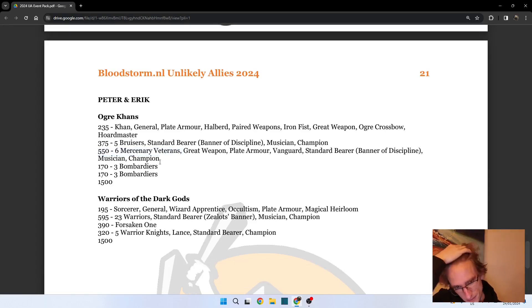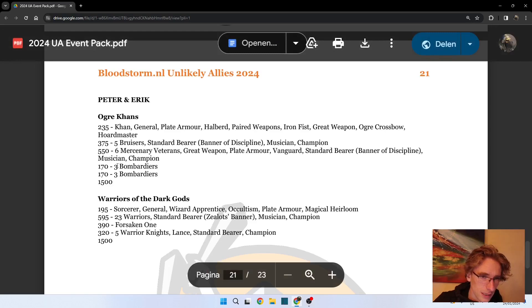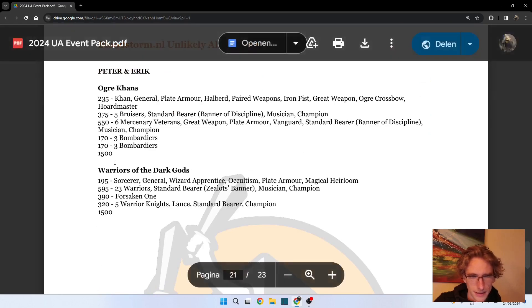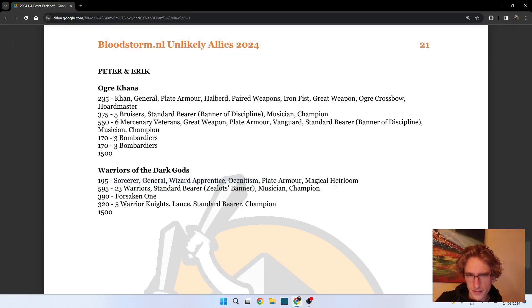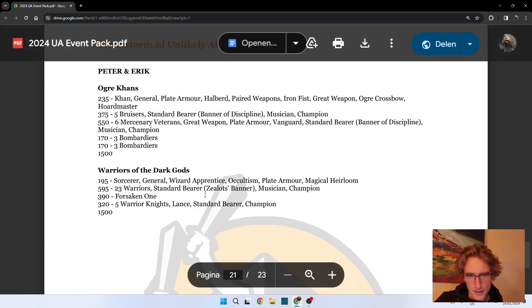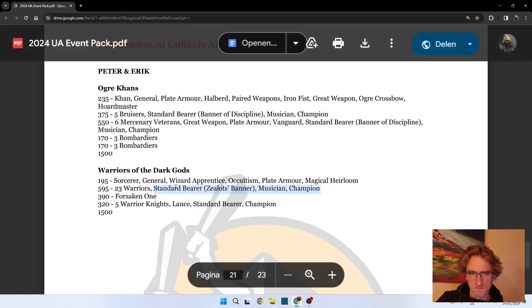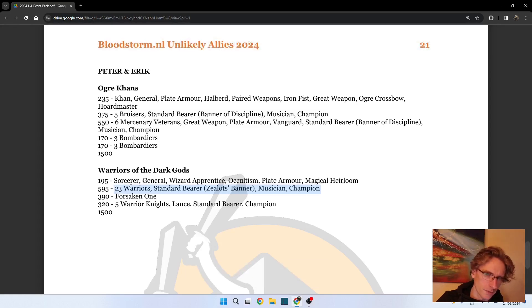My prediction would be that if the Adjudicators land against the Mercenary Vets, the Mercenary Vets are going to lose that combat. Luckily they have some Bombardiers to take care of big units of Adjudicators. Paired with Warriors of the Dark Gods, another wizard - a Wizard Apprentice on Occultism with the Magical Heirloom for two juicy spells. Just throw all your dice at it and hope your opponent has some juicy targets. Vanilla Warriors with the Odds Banner is also quite solid.